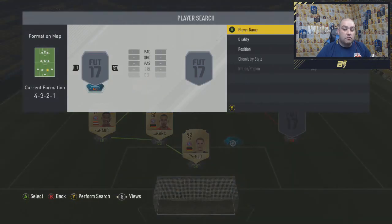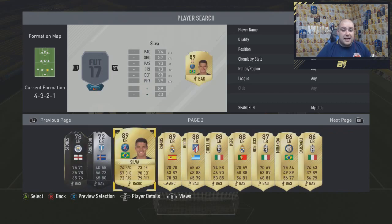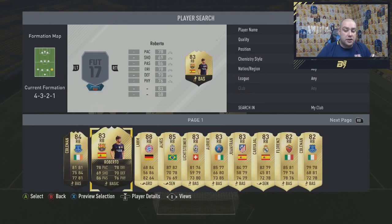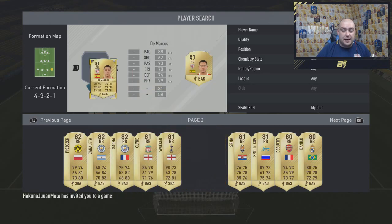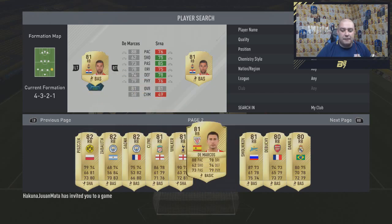In the centre-back position on the right-hand side, this one is actually legend-free because it is on PlayStation. We have the second highest rated defender in the game, which is Sergio Ramos with an anchor chem style — 78 pace upped, 87 defending, 83 physical upped. And then right-back is a choice which a lot of people I've not seen use, but he is a very, very solid right-back — very attacking. And it is DeMarcos with his 88 pace, 78 dribbling, 74 defending, and 79 physical.